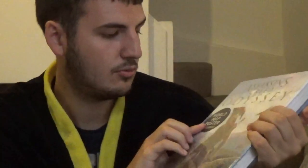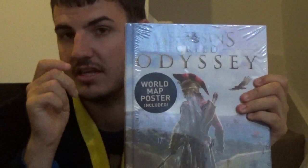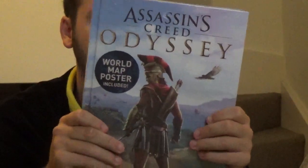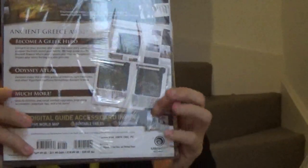As you can see it says world map poster included. We've already got a world map poster because it was in the Medusa edition of the game which we got. And that's what it says on the front and on the back - I'll let you have a look at that but I will read out the important details.